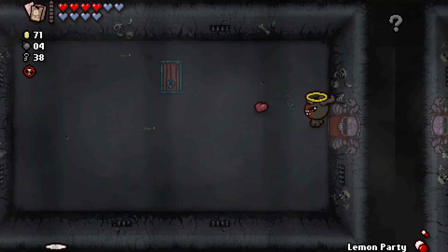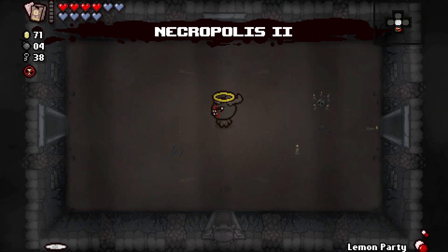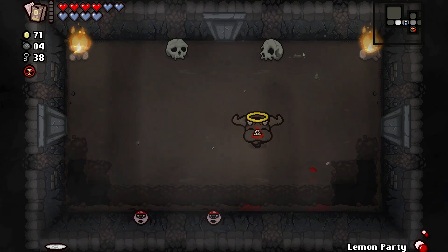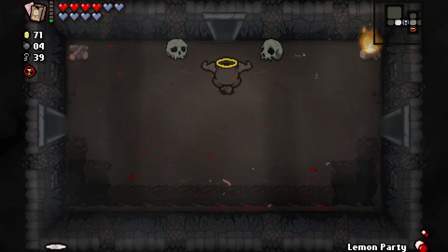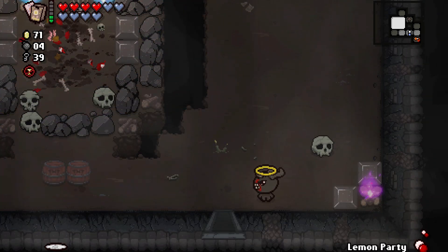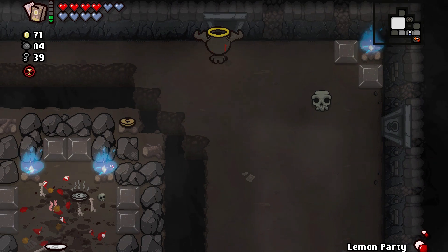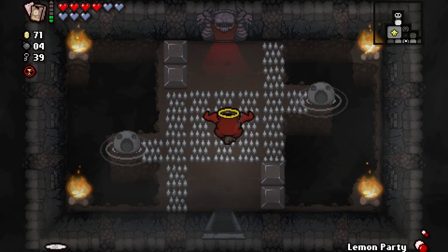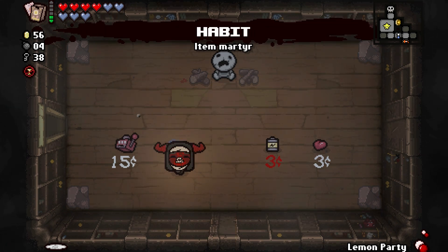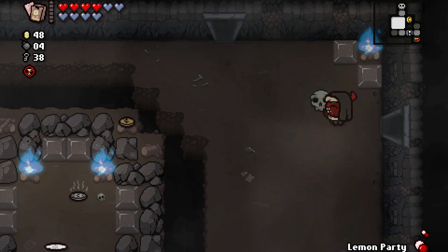Let's do this — go into the next area. Some Lemon Party pills to use. I'll do my best to use them. This is a Mom fight coming up — Depths Two. There we go, good job. Things are looking great, honestly things are good. I don't want to fight her yet — there's a store here. Speed down pill? No thanks, I'll go with the party. Let's go fight Mom.